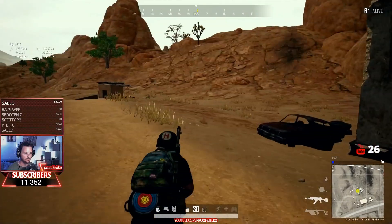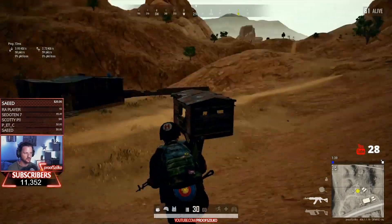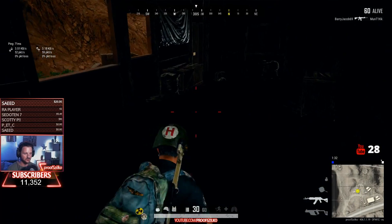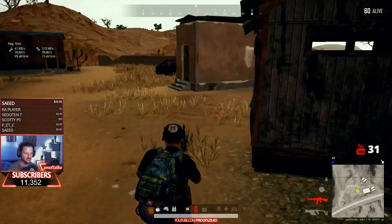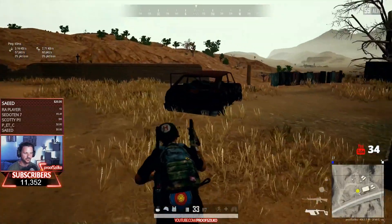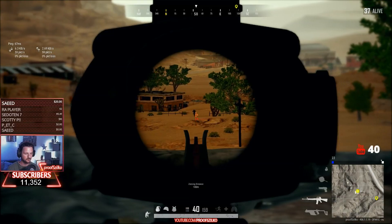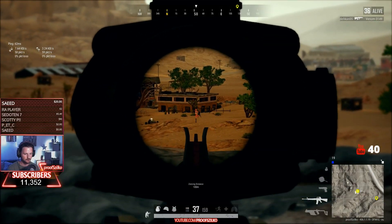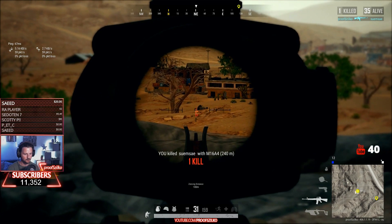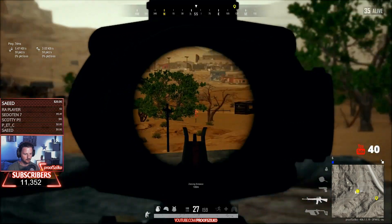Since we're playing on Miramar, my primary tactic is to grab a vehicle as soon as possible and drive to the center of each safe zone. I like to use the M16 — it's a budget DMR. Out of all the ARs, the M16 has the fastest bullet velocity according to my measurements.